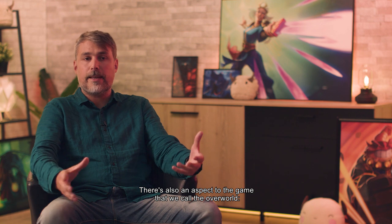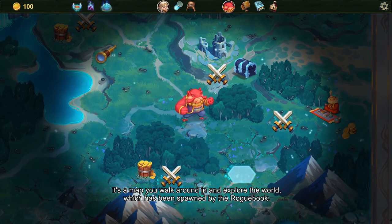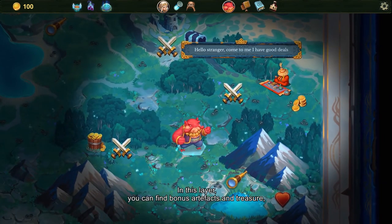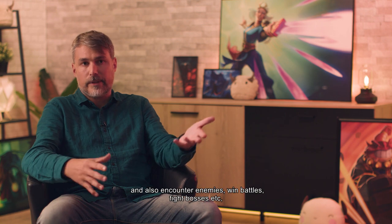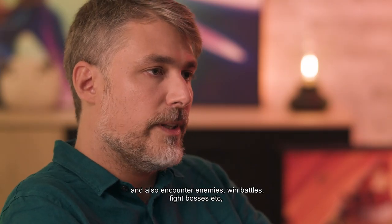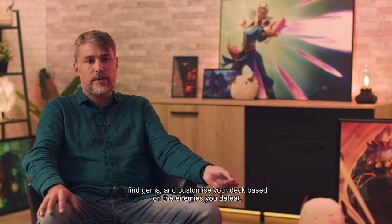There's also an aspect to the game that we call the overworld. It's a map you walk around in and explore the world, which has been spawned by the Roguebook. In this layer, you can find bonus artifacts and treasure, and also encounter enemies, win battles, fight bosses, etc. You can also find gems and customize your deck based on the enemies you defeat.